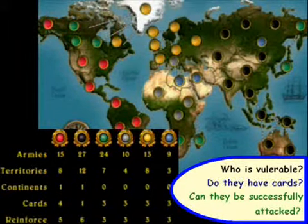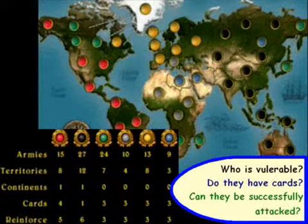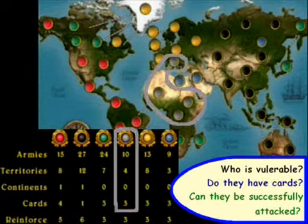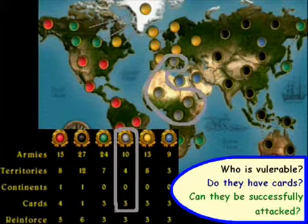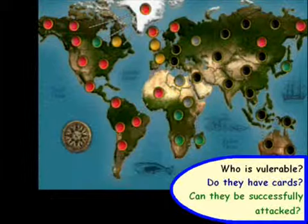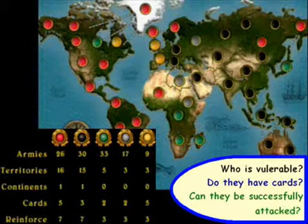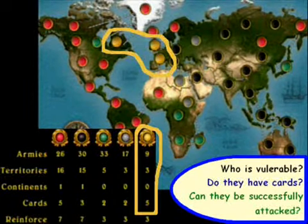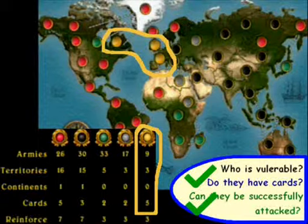Moving on to the yellow army, they've got 13 armies and three cards — definitely something I want to keep my eyes on as the game progresses. The same thing with this army as well; I don't quite have enough troops to overtake them, but definitely something I want to look at, especially when the cards go up in value. As opponents get eliminated and we continue on, in this example the yellow army has a total of nine armies left and five cards, which means I've got to switch gears and go after them. It's high priority.